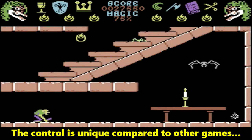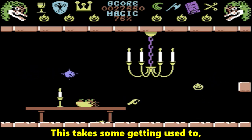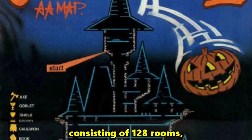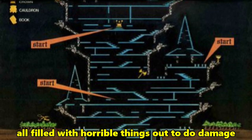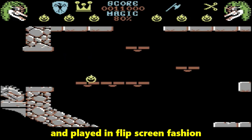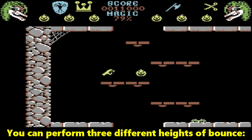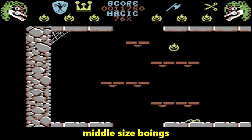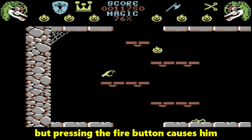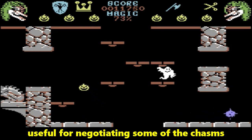The control is unique compared to other games — a platform game where you can't walk. This takes some getting used to, but mastering it is quite satisfying. The Hag's Abode is a large castle consisting of 128 rooms, all filled with horrible things out to do damage to our edible hero. The game is viewed and played in flip-screen fashion as the pumpkin moves from one location to another. You can perform three different heights of bounce: little sproingy ones, middle-sized boings, and huge great seven-league sprodoings. Normally he sproings, but pressing the fire button causes him first to boing, then sprodoing — useful for negotiating some of the chasms and nasties around the castle.